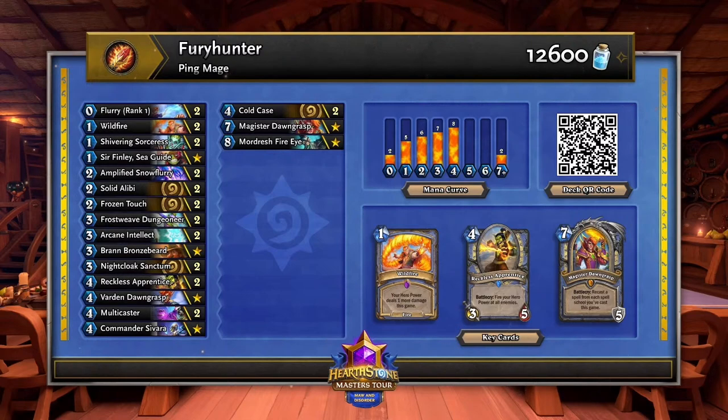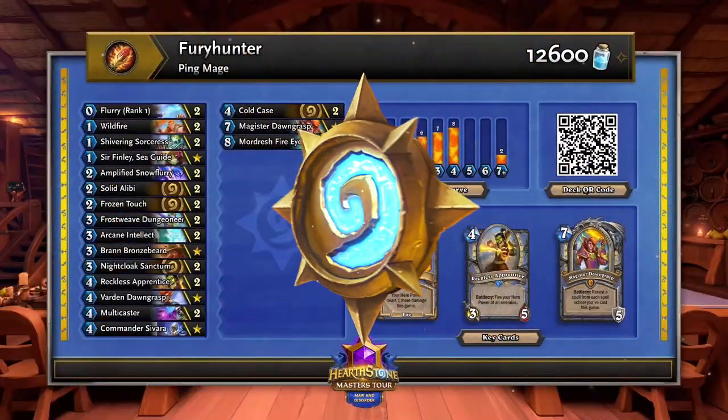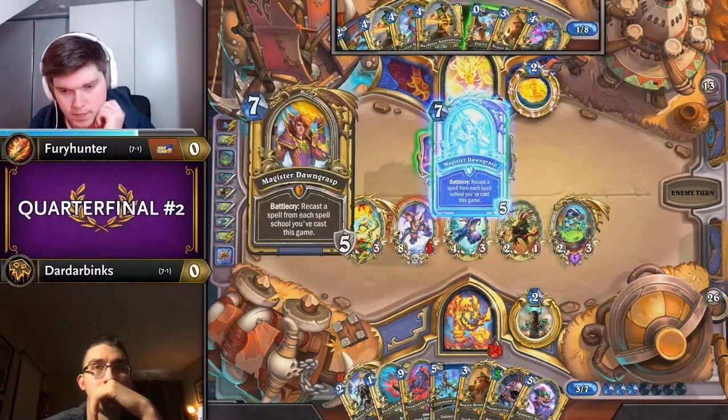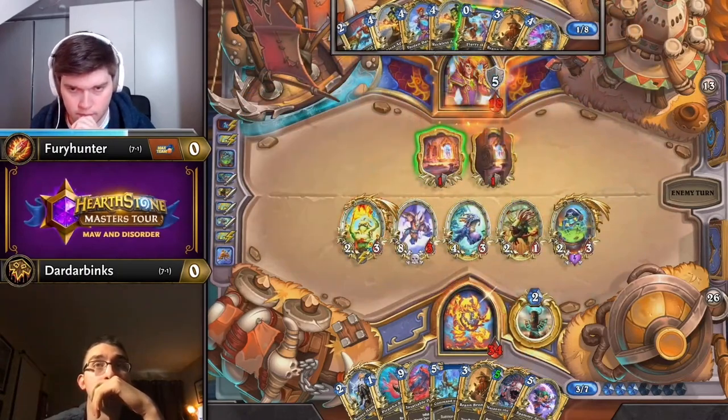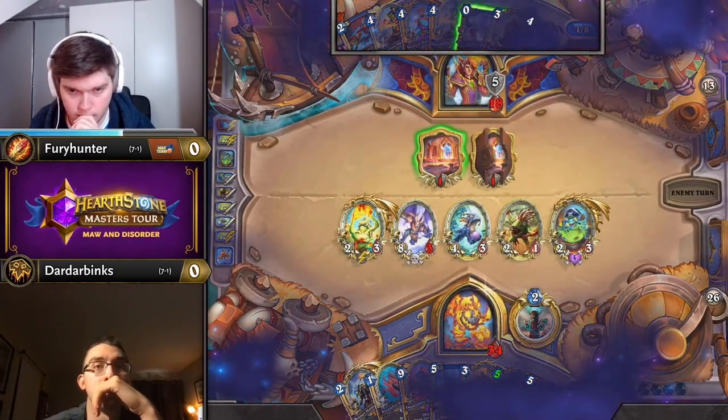No Ranathal, no Kel'Thuzad, no Denathrius — just the good old-fashioned list that Fury Hunter won the most recent Masters Tour with. In a world full of 40-card lists, you need a really good reason to give yourself only 30 health to work with, and Ping Mage absolutely does.